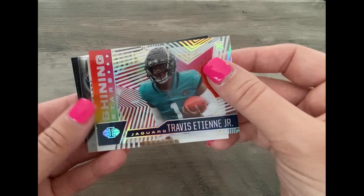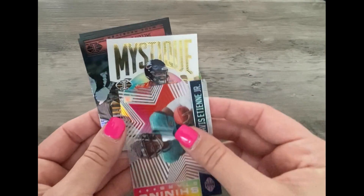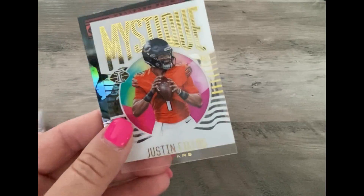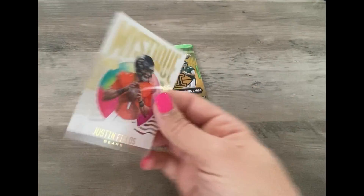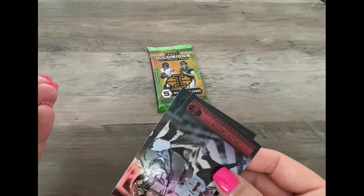Travis Etienne — I'm not sure. Oh, I see something good under there. Mystic Justin Fields, dub Bears! That's cool. I like these Mystic ones — I think they're one of my favorite cards.